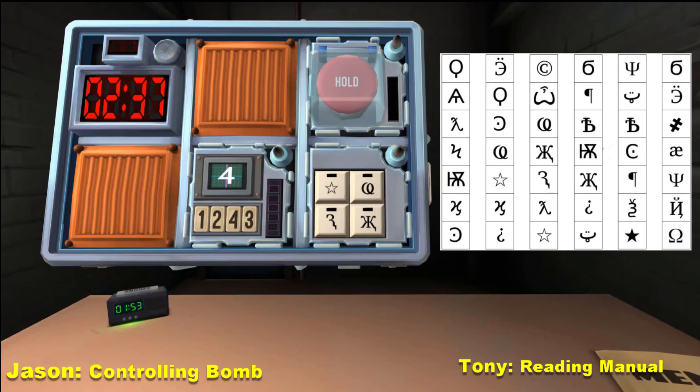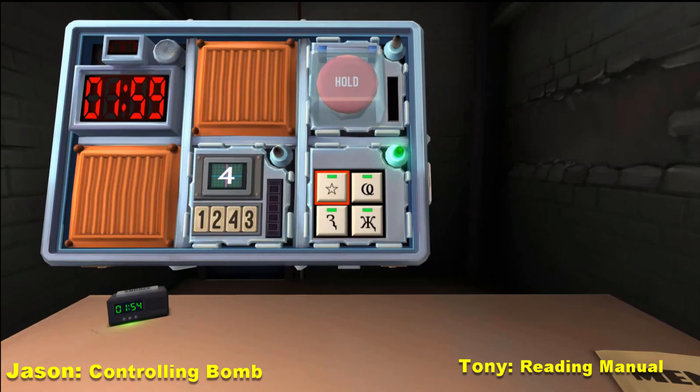Tony, we have two minutes. The C thing — what does that look like? It goes up, and then it goes into a C, and then into this weird... Press the A first. Then the weird K thing. Then the C, and the star. Okay, cool. That is definitely not a C — that's like a backward C. Shut your mouth.